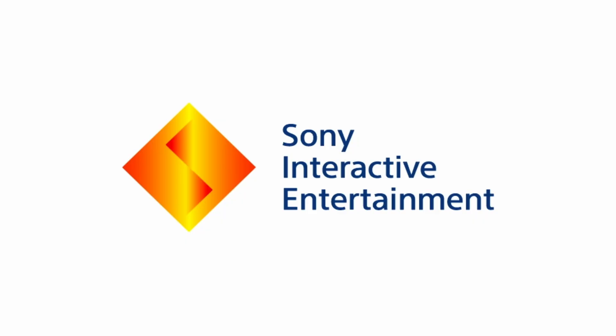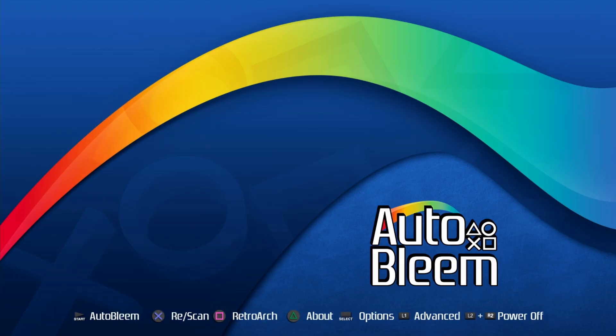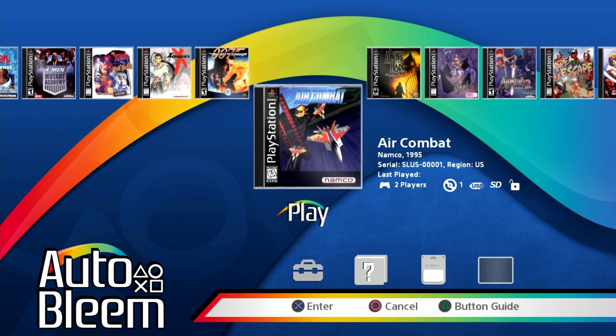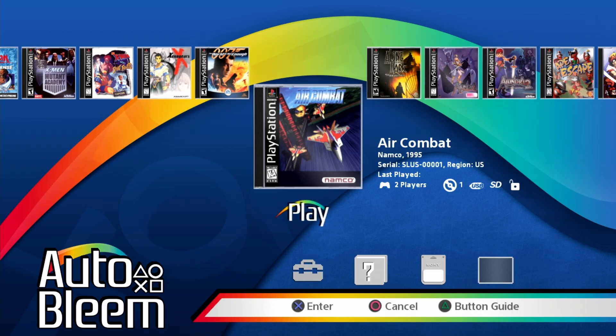The console will start booting up and begin scanning all the new games you placed on the USB drive. You'll see a message saying the games list has changed — press X to scan. It will go through all of your games, rescan everything, and add them to the correct areas. Once done, press start to launch AutoBleem. You can see all the added games, including the new one — Air Combat — and all additional titles. All I had to do was drag and drop the game in, and it auto-scraped the artwork and metadata automatically. It's a drag-and-drop system.